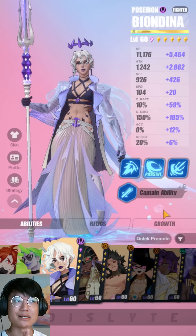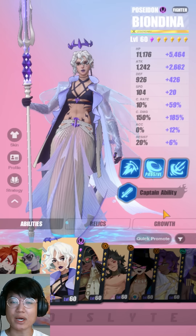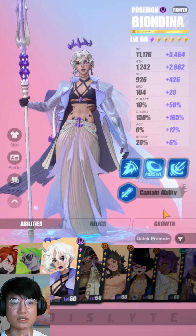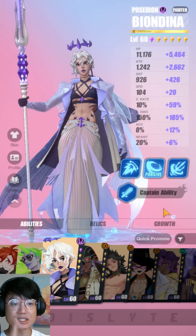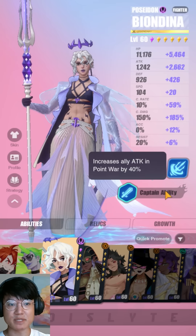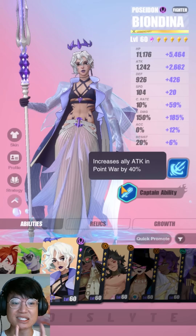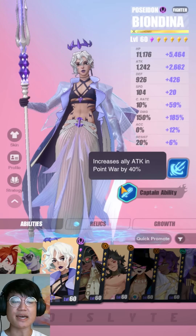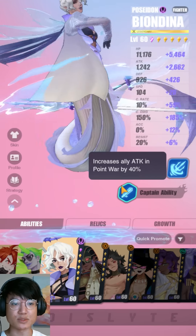For today we are gonna do it more in a Let's Play style, so I'm not gonna show you a recording of the runs I've done. We are gonna take a look at Holo Battles in particular. She's good in two places primarily. The first place is the Point Wall — her Captain ability increases ally attack in the Point Wall by 40%, which is huge and very strong against the tanky meta. The second place she's really good at is Holo Battles, which is what we're gonna look at today.